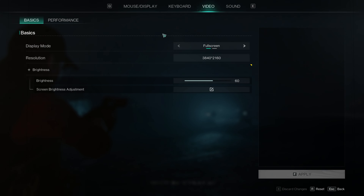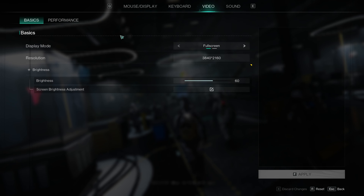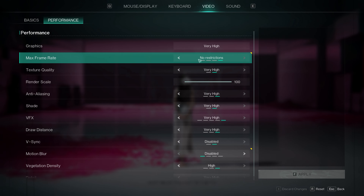I'm going to be testing Once Human on my RTX 4080 Super at 4K, so we've got that resolution set. It doesn't look like we have any upscaling in the game yet — there's no DLSS or FSR, unfortunately, so we can't test that.